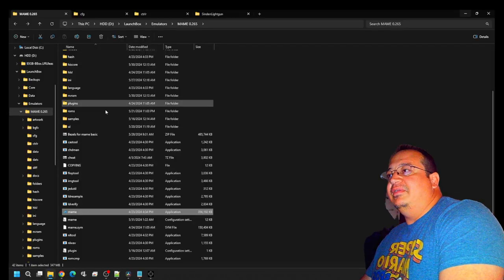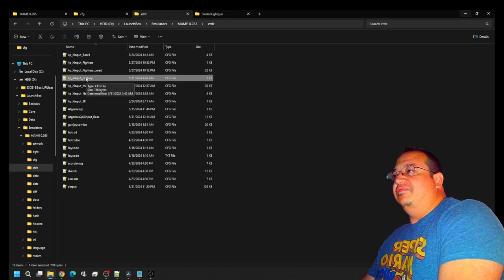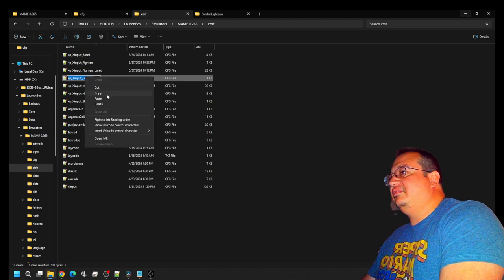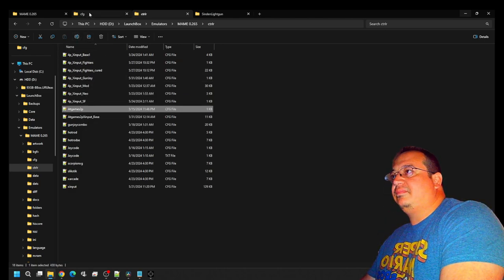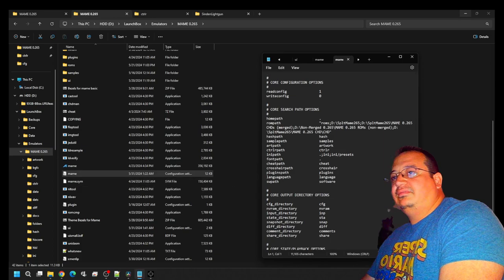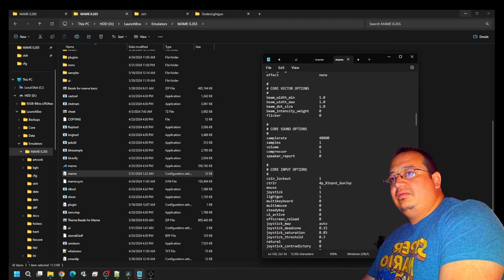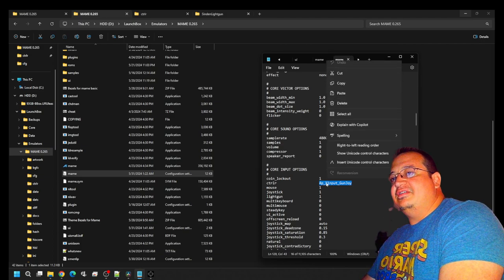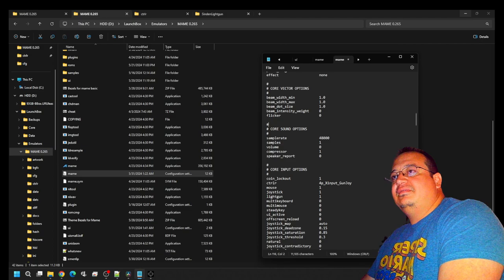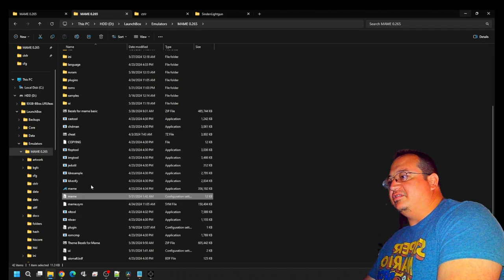One more thing I should have done earlier: make sure in your MAME UI that your CTRL file does have the name of this configuration file. Go ahead and copy the name of that, go to your MAME INI — around line 129 or 130 — and paste the name there. If nothing's there, it's blank by default. File save. Now as far as that goes, we're set to go — open up MAME again.